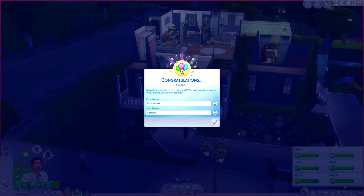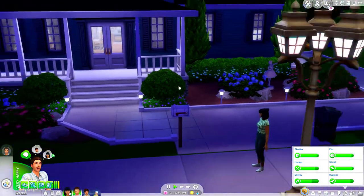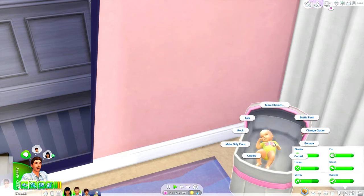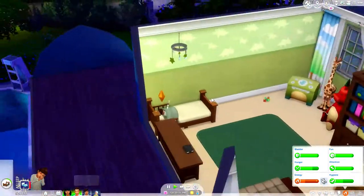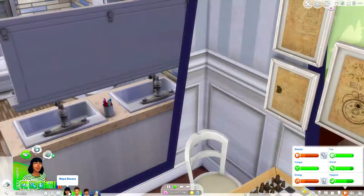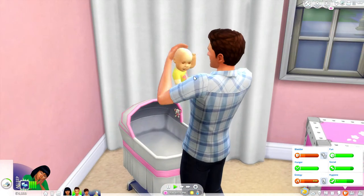It's a girl! We're going to change her last name to Fontaine. I don't really have a name — but Madeline's cute, I kind of like Madeline, okay we're going with Madeline. Dean barely made it to the hospital in time. Wow, she definitely has her daddy's skin complexion — I was hoping she'd be darker complected like her mom. She is way lighter than her dad though, which is really weird. I'm curious to see what she looks like when she ages up.